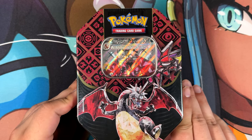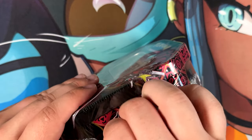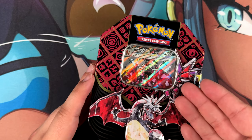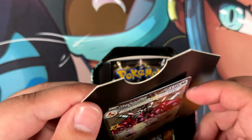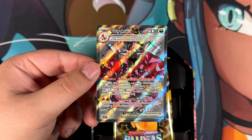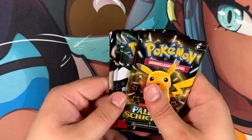Next up is this German Charizard EX tin from Paldean Fates. I'm actually kind of excited about this one, since I ordered one from GameStop using a coupon which made the products pretty cheap and reasonable. I wanted to buy this one in English, but unfortunately it was out of stock, so they shipped the products that were in stock and refunded me for this one. So the code card is actually for me this time around. And you get this really cool Charizard promo.